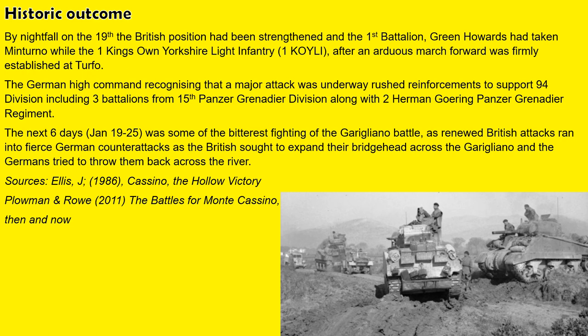A victory to the British — they have driven the Germans out of Minturno, just as they did in real life. By nightfall on the 19th, the British had strengthened their position. The First Battalion, the Green Howards, had taken the town, and nearby the King's Own Yorkshire Light Infantry had taken a nearby village as well, turning what had looked a very dicey situation at the start of the day into a solid British advance.